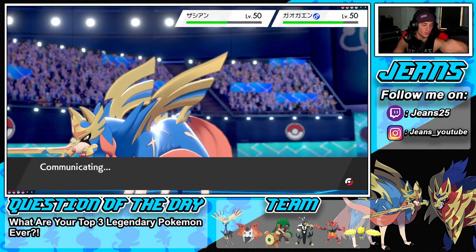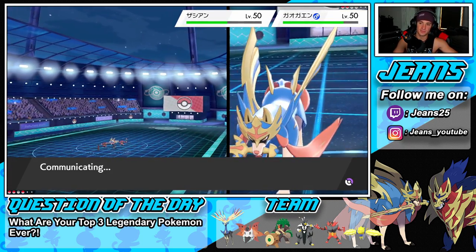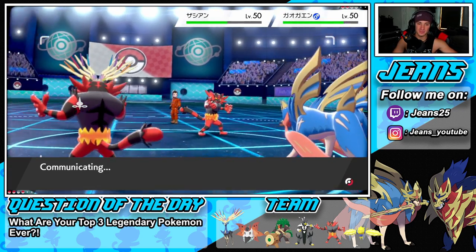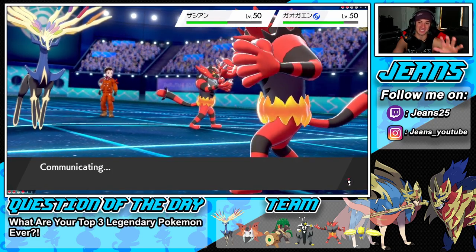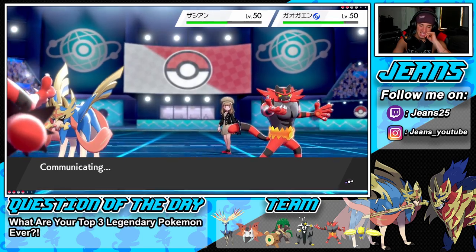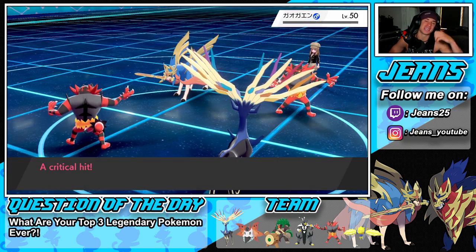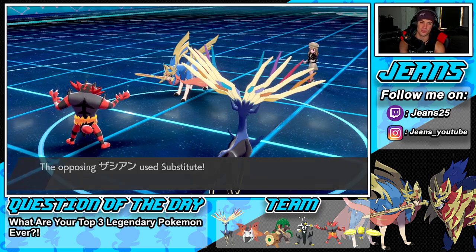Xerneas should be faster than everyone — we're plus one in speed. Zacian is a fast Pokemon that hits really really hard so you've gotta watch out. Moon Blast comes out with a big crit KO — we were probably taking him out regardless with plus two stab. Substitute flies through which I'm fine with. Flare Blitz will take that out without recoil since we deal no damage to the sub. Sub fades — we have speed with Xerneas, take a little recoil, but we still have Incineroar. He cancels battle and we pick up a huge win in battle number one!